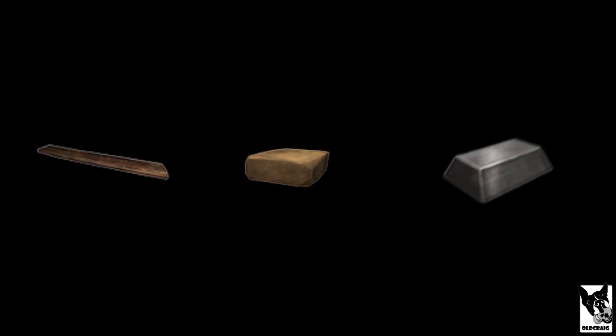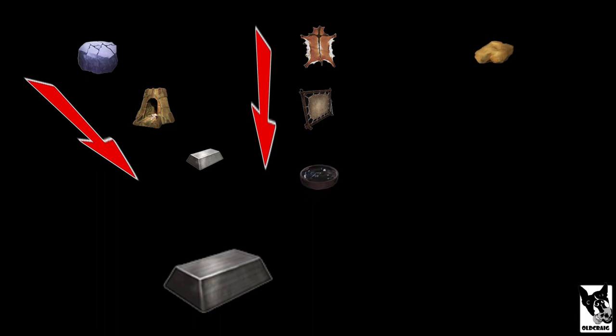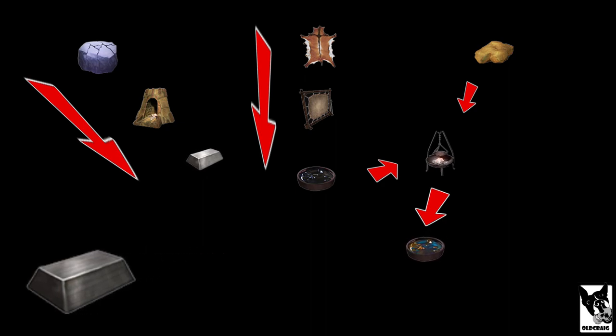By now, you have shaped wood and hardened brick. Your last ingredient for tier 3 is steel. To make steel, you need these base ingredients: iron, hide, and brimstone. From hide, you get tar, and tar with brimstone gives you steel fire. When iron and steel fire are placed into a furnace, the result is steel.